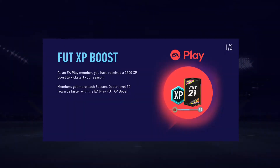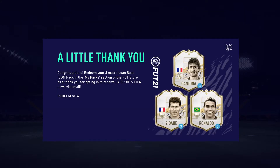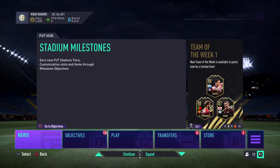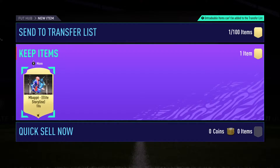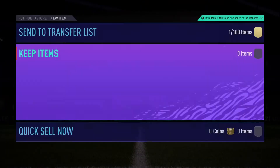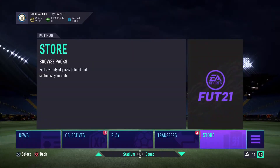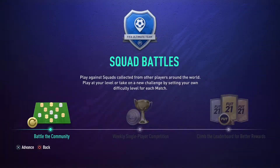First off, as an EA member we receive some rewards. We get a pack, we get a Kilian Mbappe tifo, and we get an icon loan reward, so we go and claim those to begin with. We also get Eric Cantona in there.